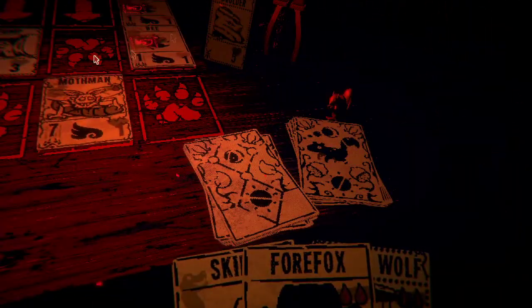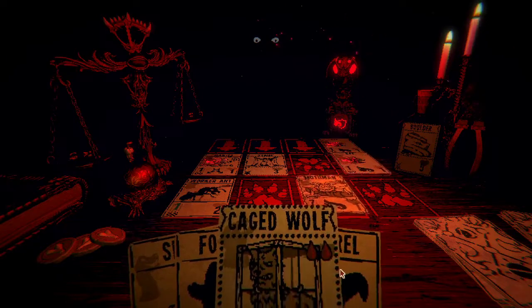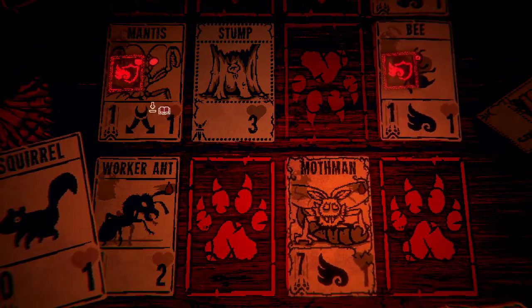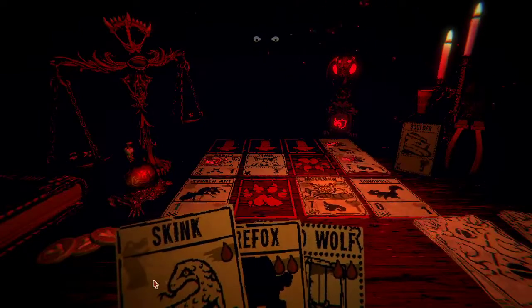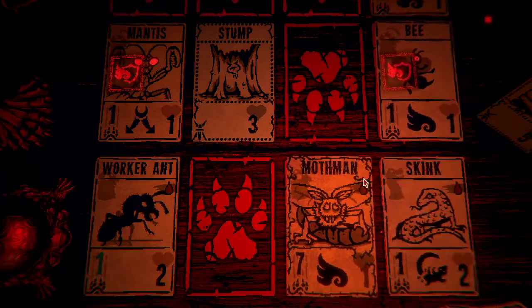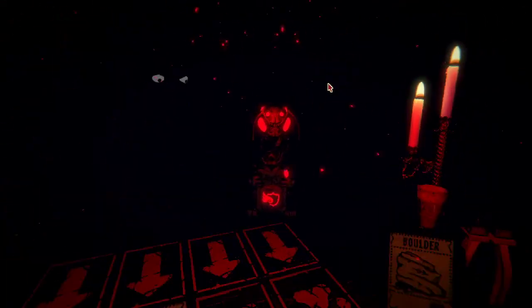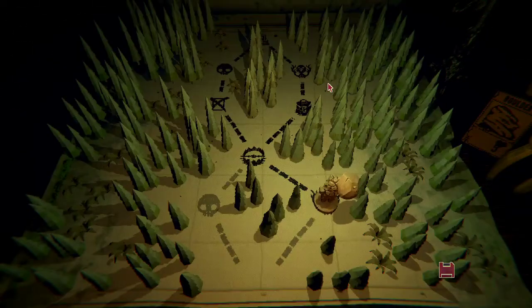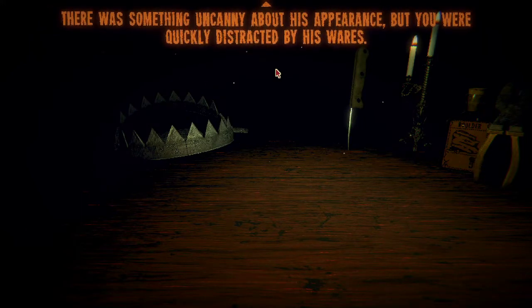Wait — the bullfrog does block flying. I forgot about that. The Mothman is going to win. There we go. I'll be keeping the Mothman around, and I'll have to remember to put it someplace where it won't take three damage before it dies. You were stopped along the way by a trapper looking to liquidate his pelts. There was something uncanny about his appearance, but you were quickly distracted by his wares.